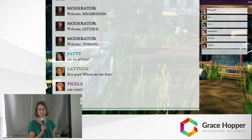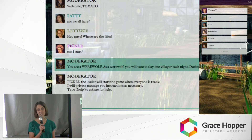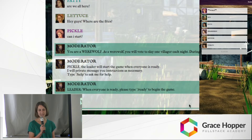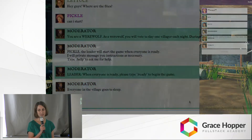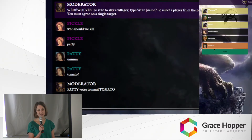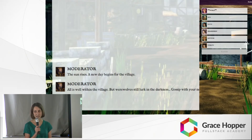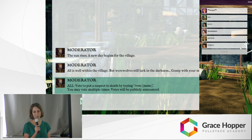The moderator always starts a game by assigning you your secret role. One third of the group will be werewolves. The rest are villagers, except for a seer and a priest. Each player receives a private message from the moderator telling them what their role is. Play always begins with nightfall. At nighttime, the werewolves awaken and vote on a villager to kill. The priest gets to choose a player to protect, and the seer gets to learn a player's secret role. As day breaks, the villagers all deliberate and gossip. By day's end, they all vote on a villager to kill who they believe to be the real werewolf.